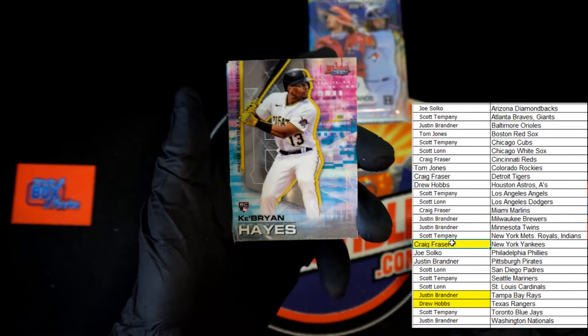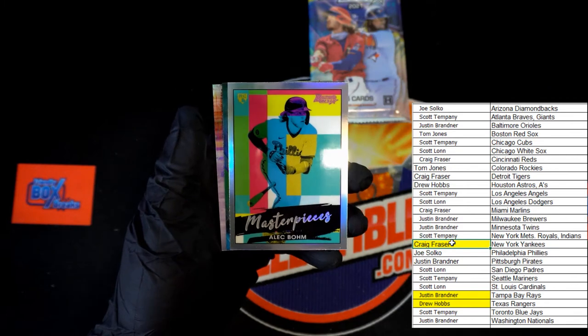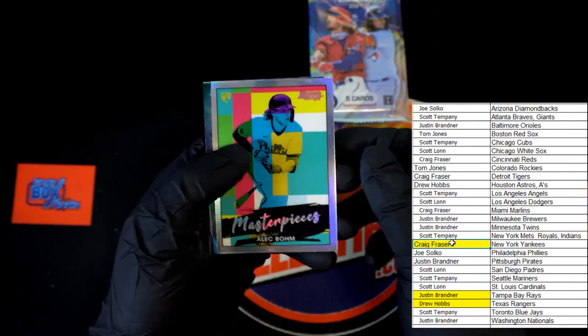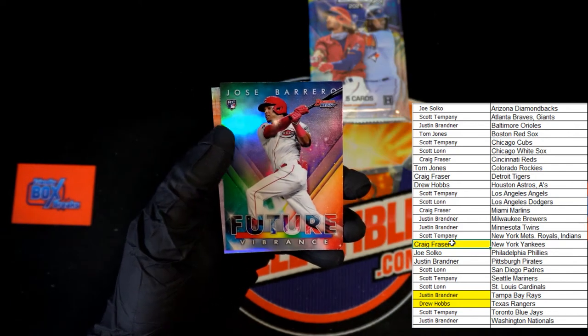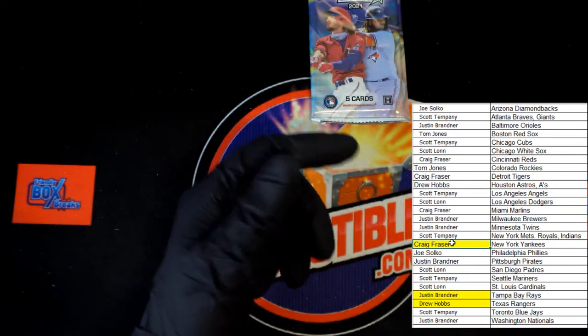Braun Hayes rookie, very nice. Torres, Alec Bohm Masterpieces - very nice. That'll be going out to the Philadelphia Phillies - Joe S, that's coming to you, congratulations. Jose Barrio Future Vibrance going to the Reds - Craig F, coming to you.